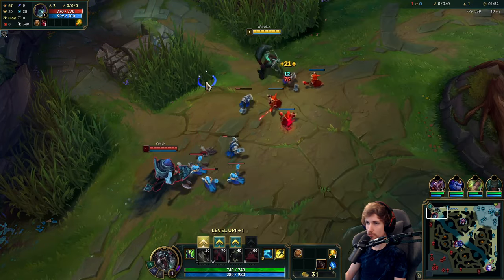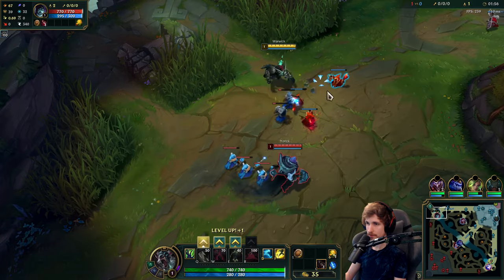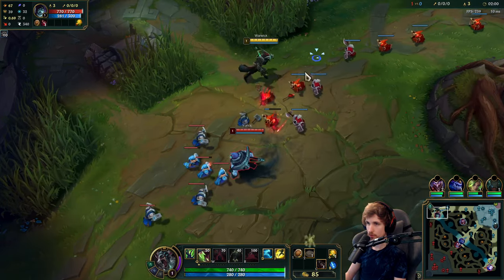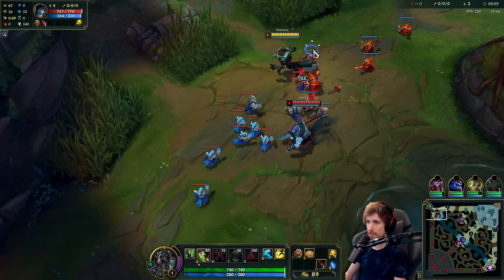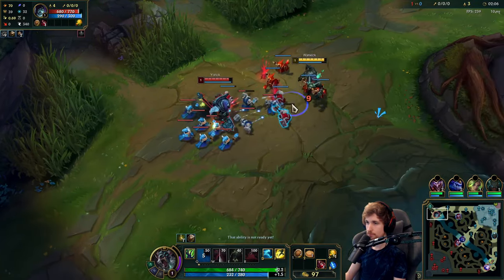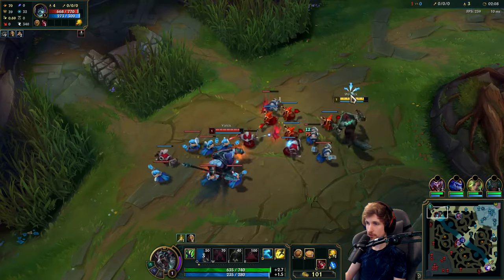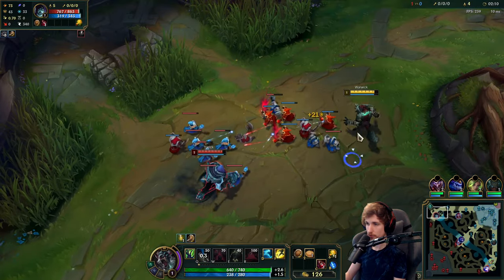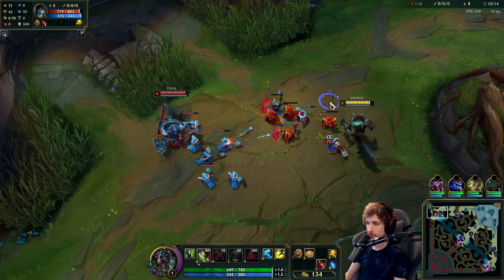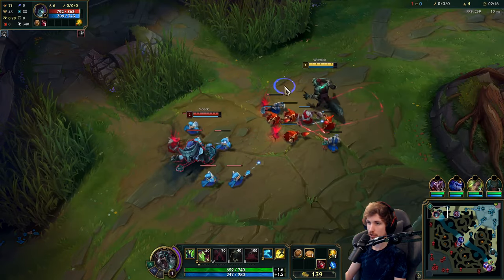I'm thinking of going for an on-hit AoE build — Blade of the Ruined King into probably Strikebreaker. We've got Lethal Tempo as well, so if we get into a fight with Yorick, we're going to be healing insanely hard with the amount of attack speed we have. So it's going to be an enjoyable experience. We also have a Shaco in the jungle.